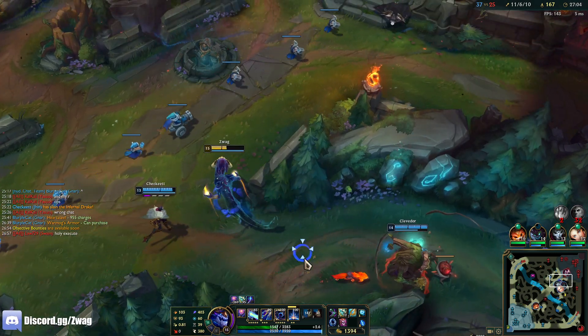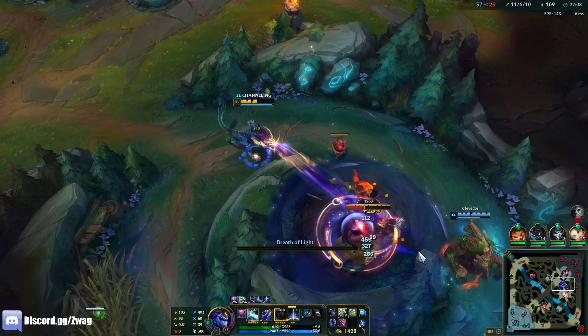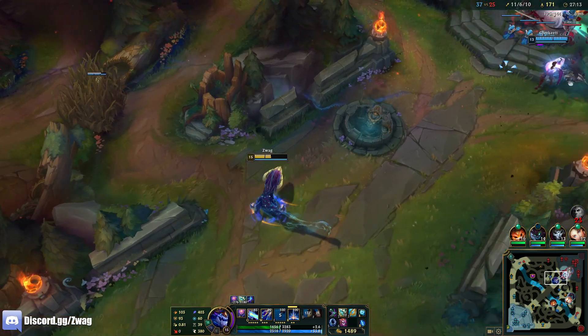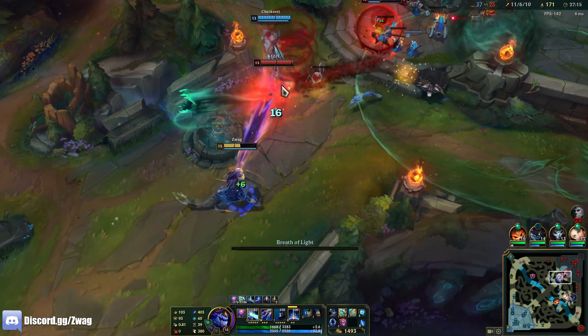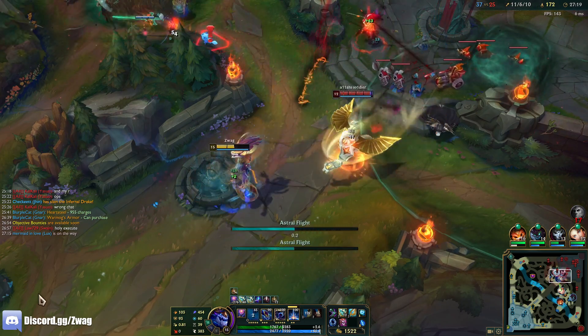Did I have fully stacked Conqueror there? I think I did. It's a 12% execute - that's higher than Elder Dragon isn't it? I think I get more for jungle camps actually - 276. Fully stacked Conqueror, laser beam, fly away.